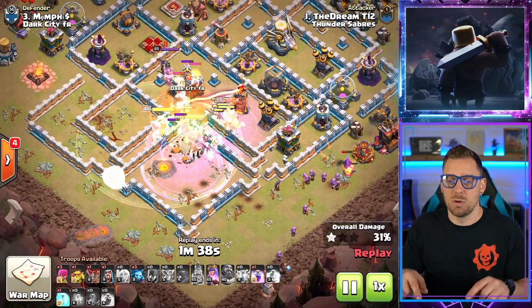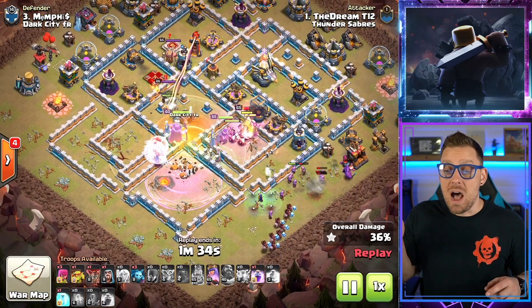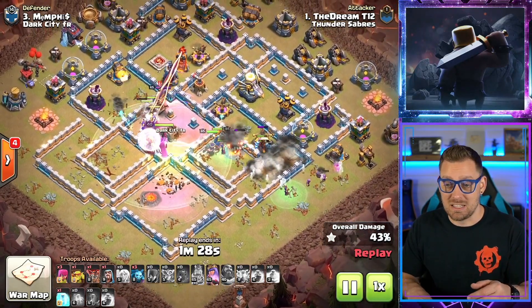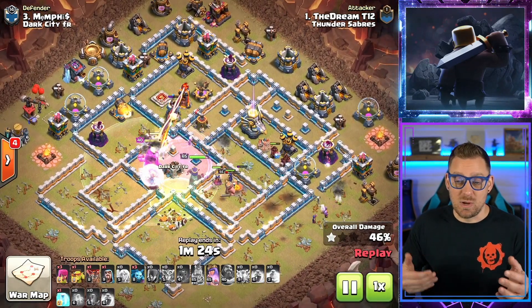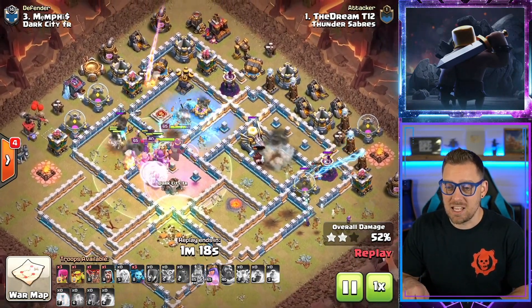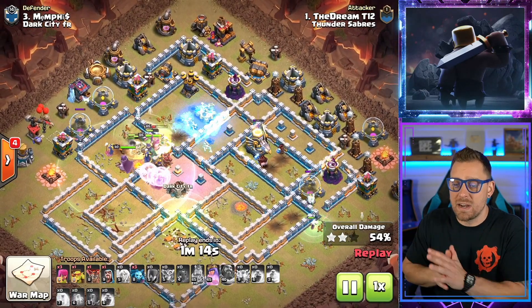Warden's ability is used — everyone's invincible and rushing this base. Witch spam, and Hogs are coming out of the Siege Barrack as well. This is spam at its finest: you have big spam, small spam, Hog spam, hero spam. Pushing right into the base. The Hogs are taking down that Eagle Artillery, and the Witches are getting that value right over here.